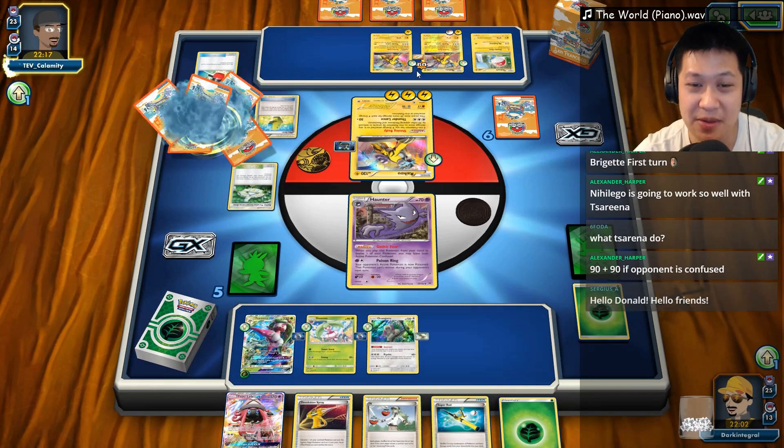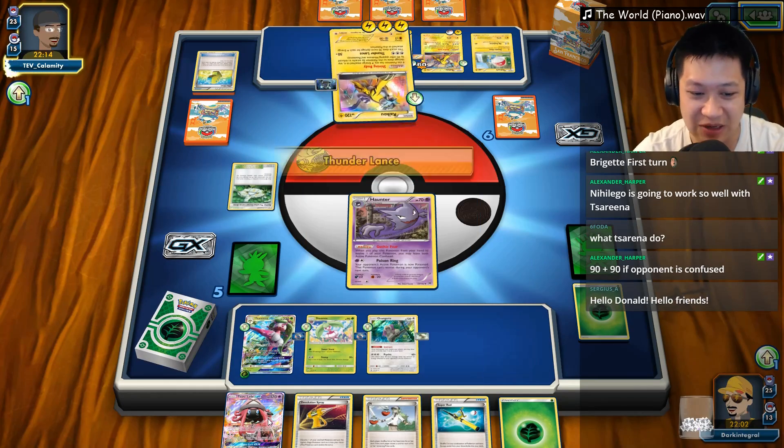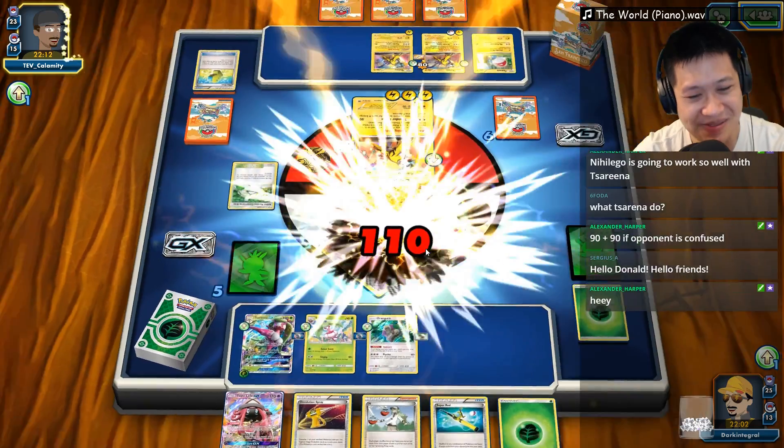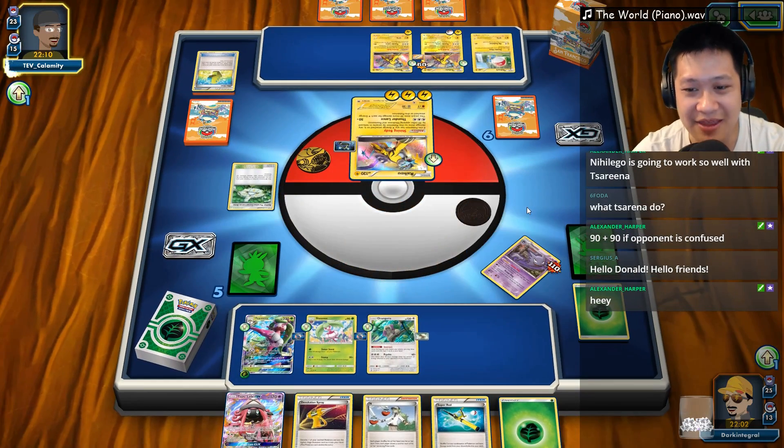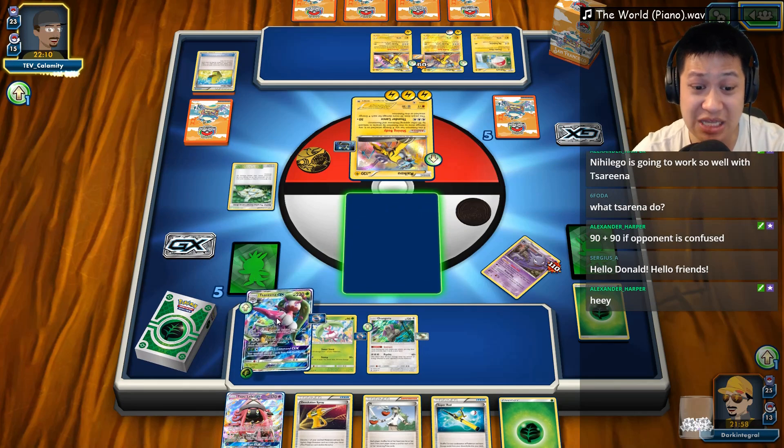So I may have to use the first attack if N doesn't land me anything. Or I could just give me a Sycamore. Alright, Gothic Fear — there it goes. Serena, I think I'm gonna send you out first. I think I've got a free retreat with a Rangaroo. I think it's much safer to play it that way.